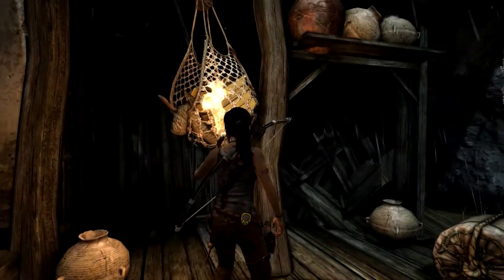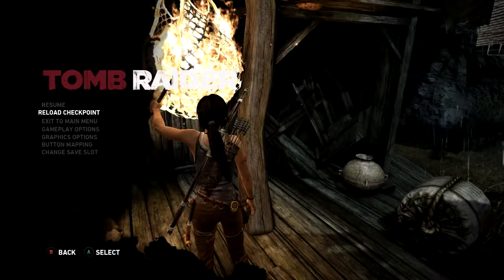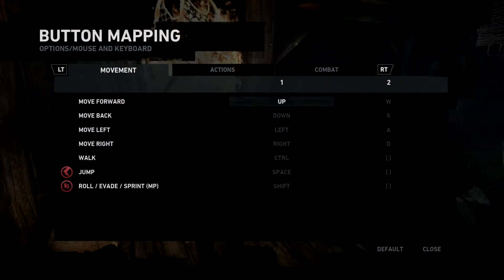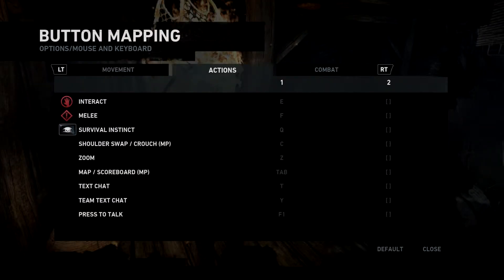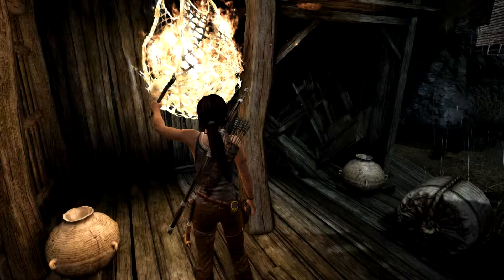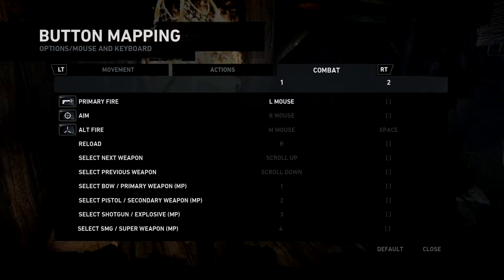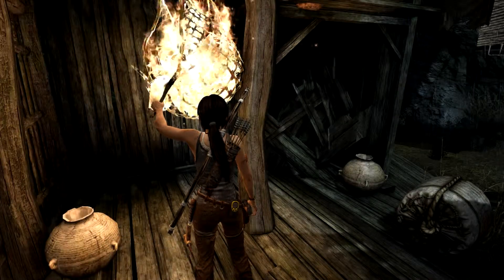A little more salvage right here. I did mean to look and see if there's a button I was missing for melee attacks. Melee is F. It doesn't show the controller settings, apparently. These are all for the keyboard — that's kind of strange. Guess I'm on my own.